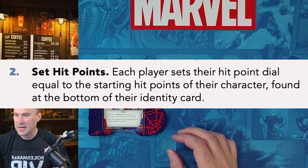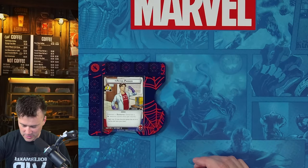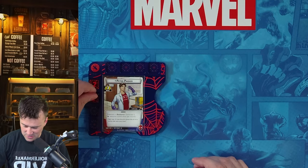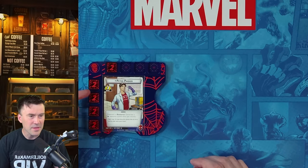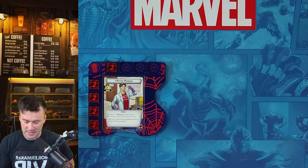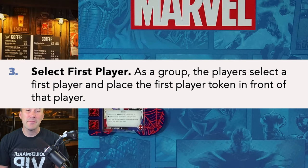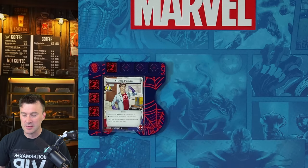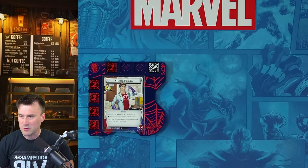We have 10 life on the board. Then we select the first player — I play a lot of true solo so I'm always the first player, but in multiplayer it could be whoever you want. We take our first player token and put it on our board.